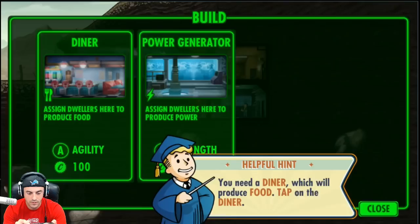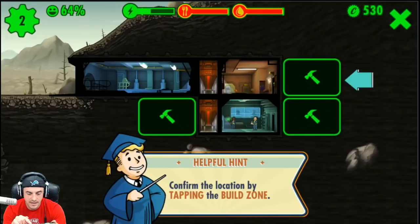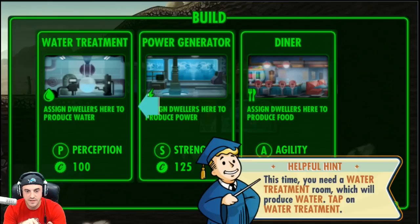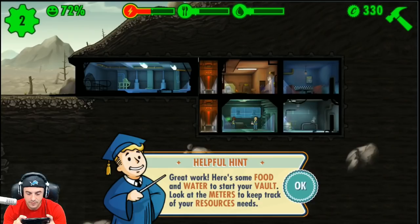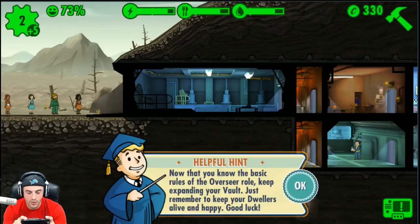Let's build a second room. You need a diner, which will produce food. Dwellers require food to keep their health up. Let's put the diner on the main floor. Now let's build one more room — a water treatment room, which will produce water. The stat associated with this is Perception. Here's some food and water to start your vault. More dwellers have shown up at the vault door — keep expanding your vault and keep your dwellers alive and happy!